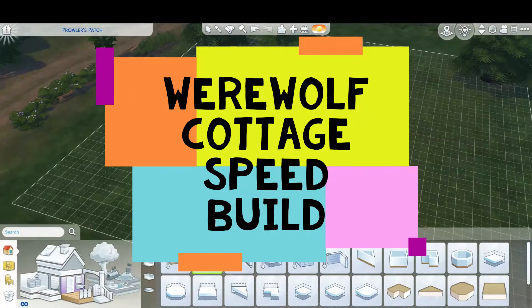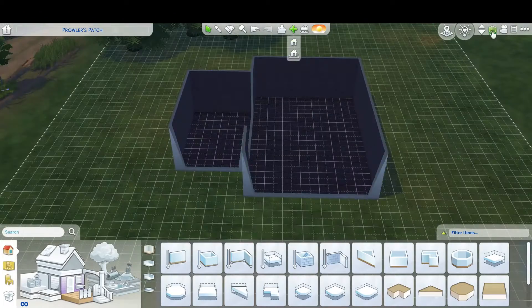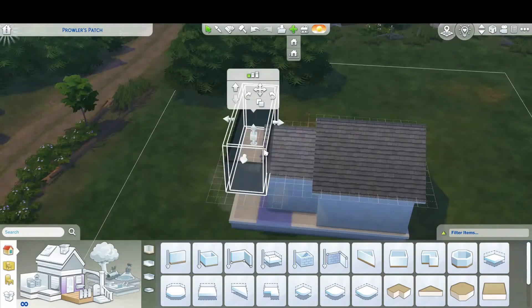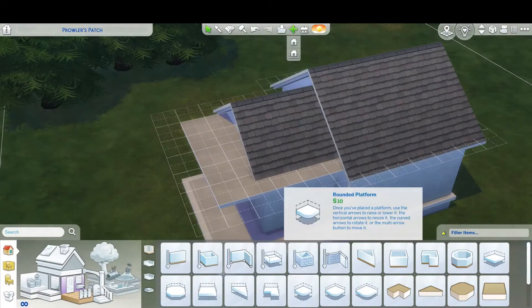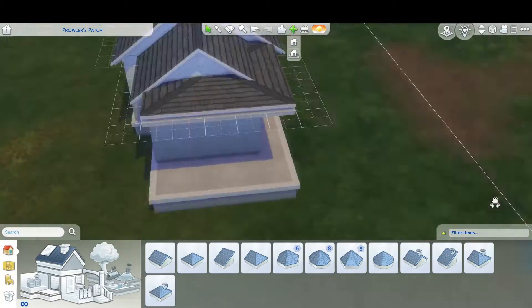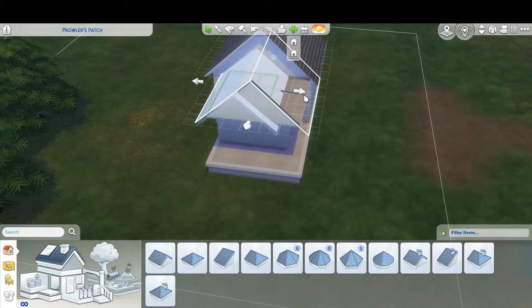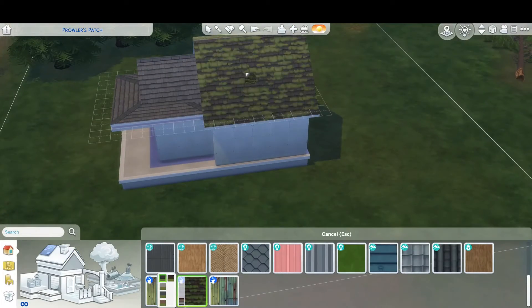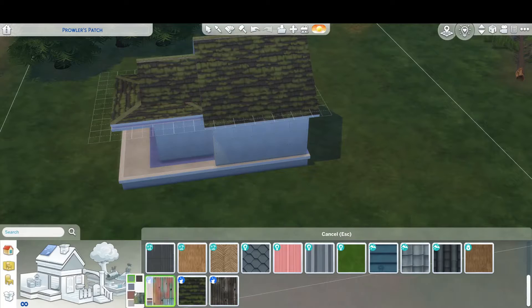Hey everybody, it's Kaeply and welcome back to another Sims 4 speed build. Today I'm building this kind of stinky dirty werewolf cottage. I was inspired to build this based on the items in the werewolf pack — a lot of them are these falling apart or makeshift type of items, and I wanted to build a house centered around that.